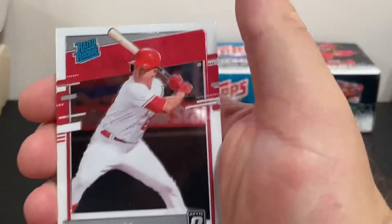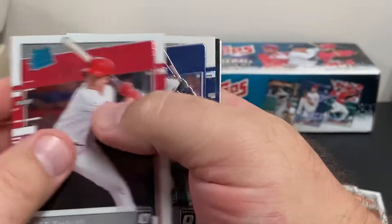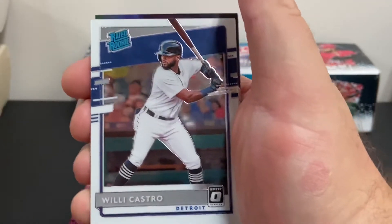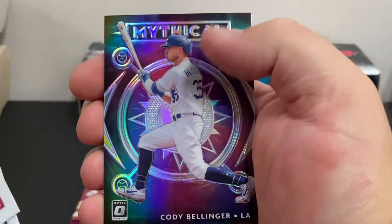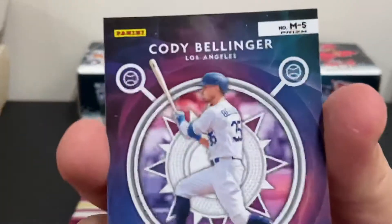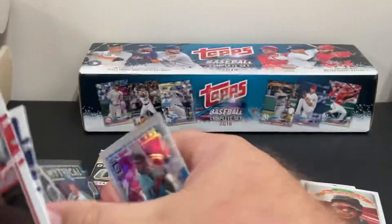Next pack: a Matt Tejas rookie, a Willie Castro rookie card, a Cody Bellinger Mythical subset insert, and a Jonathan Valar. Here's a look at the back of the subset insert.